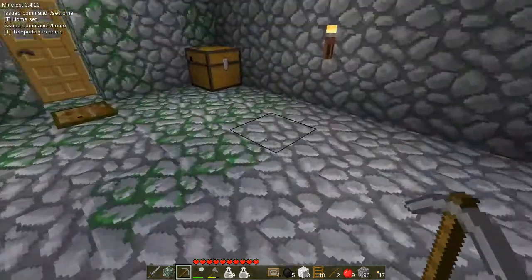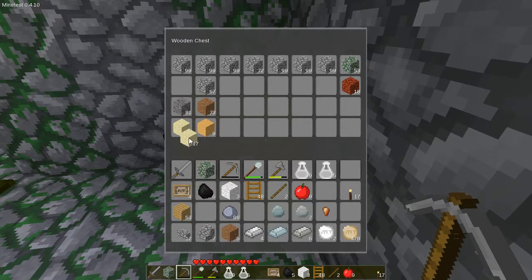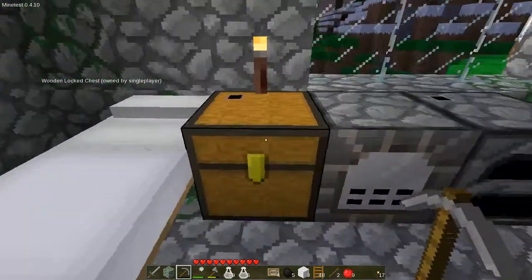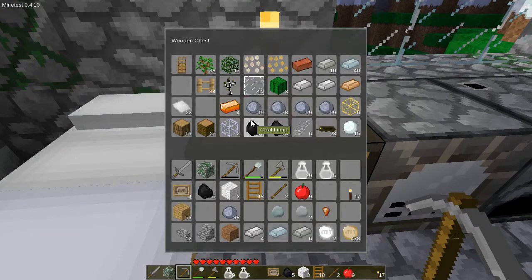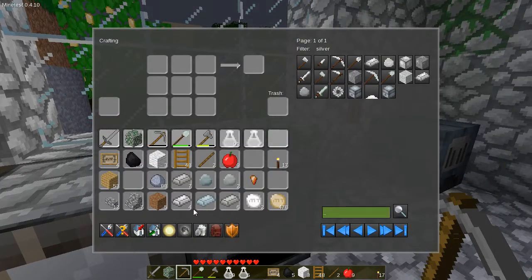I also have another chest over here — this is where I keep all my material. I don't like throwing a lot of stuff away because I'm going to be building out of this and I don't want to have to dig it out of the ground again. I do miss this one inventory mod that sorts everything for you. That would be nice to have in general. There's my silver — let's make a silver pickaxe.